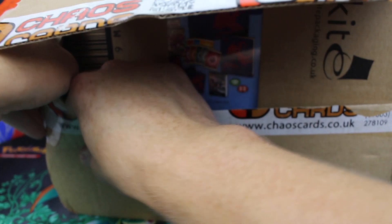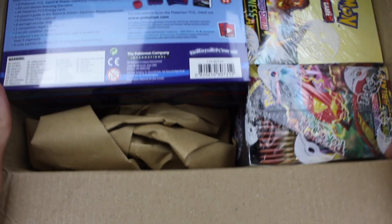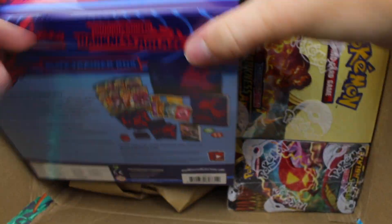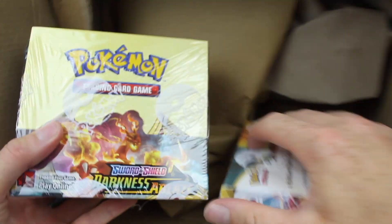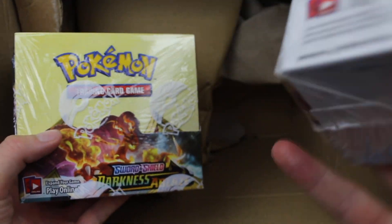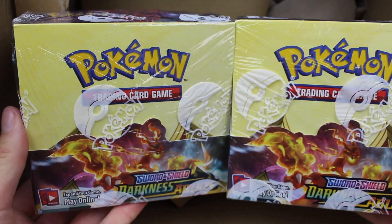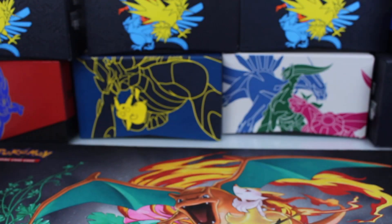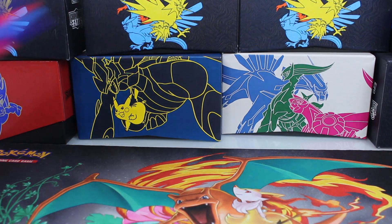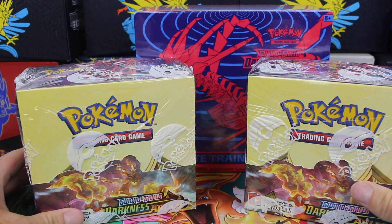So just to get into this, I have got a few things in this box which I'm looking forward to opening in the next few videos. We have got a Darkness Ablaze Elite Trainer Box, which we're going to be opening in this video, and we've got two full booster boxes. Hopefully in these 72 packs we will pull a Charizard VMAX, which are going for about £100 each at the moment.